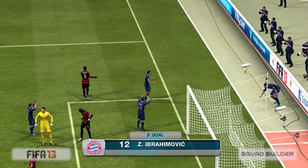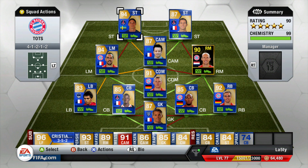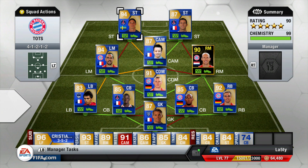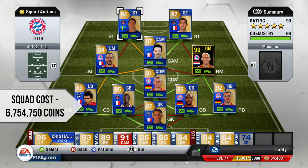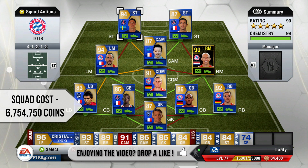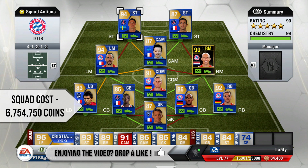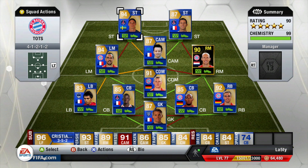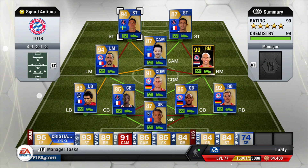That is the squad — I hope you enjoyed the video. If you did, drop a like — I'd love to hit two and a half thousand. The squad cost six million seven hundred and fifty-four thousand coins total, and it's probably about six million now so you could get it slightly cheaper. Drop a like if you haven't, subscribe if you haven't, and I'll catch you next time — peace.